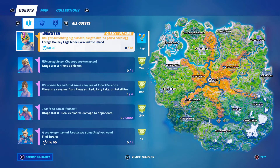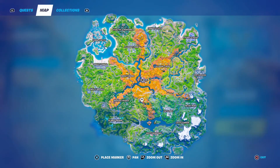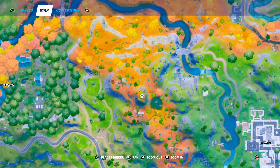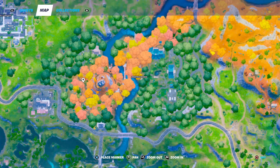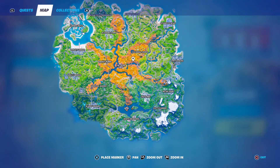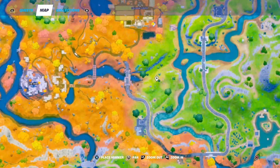So you're going to want to know where to get the bouncy eggs. Where you want to go is Primal Pond. If you go to Primal Pond, west of Primal Pond up on the hill, that is where the NPC Cluck is, and around this area you will find some of the bouncy eggs. Also, west of Weeping Woods, just a little bit west of the Spire, you'll find some eggs — that's at Weeping Woods.